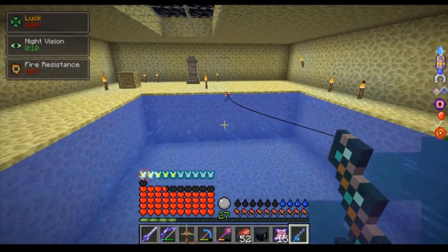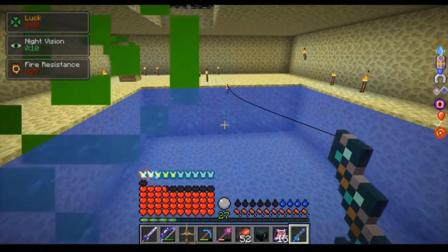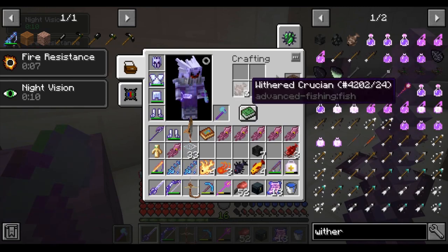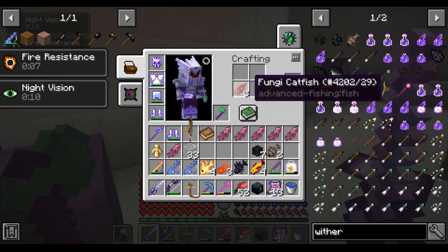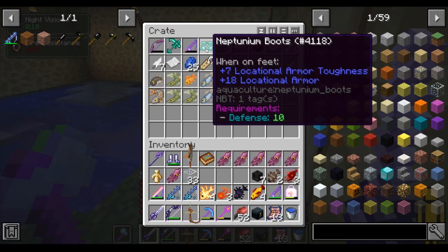Without beating around the bush, fishing needs to be buffed or something to make it viable for most players, but it has two semi-decent uses. Throughout my testing I have noticed that you can get most useful items in the game from fishing. You can get blaze rods, ender pearls, obsidian, nether quartz, soul sand, wither skulls, iron, gold, emeralds, food, random enchantment books, and the Neptunian armor which is better than diamond.